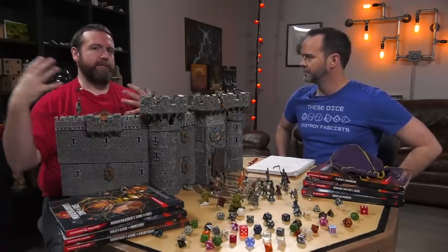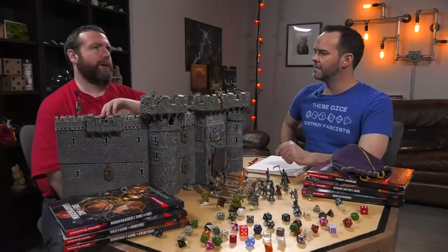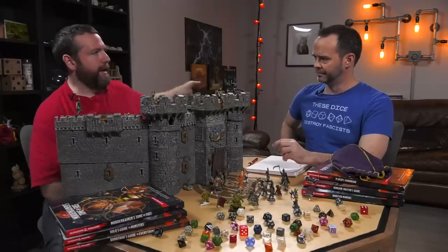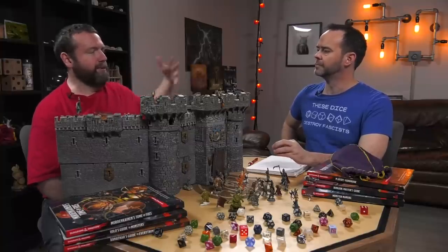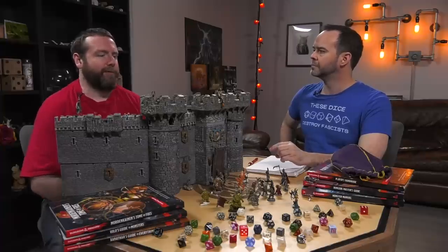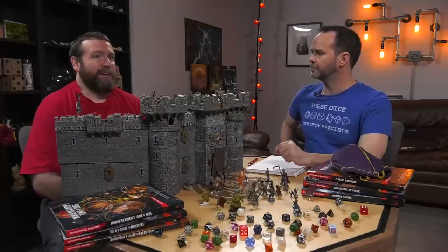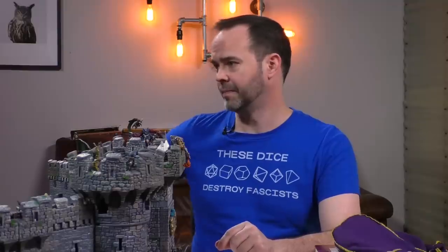Having a stronghold, having property, having something that roots your character in the game world and society is a way to reflect how far they've come. In older editions, a fighter would get to a certain level, clear out a hex, build a fortress, and hopefully attract people who come to live there so you can start collecting taxes. In a more structured game world, you could acquire property from a monarch, religious organization, or guild — or as a reward. Maybe there's just an abandoned structure you can take over.